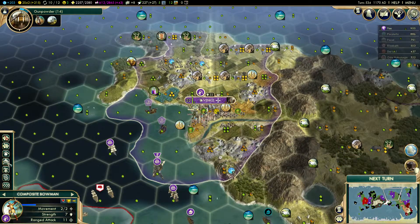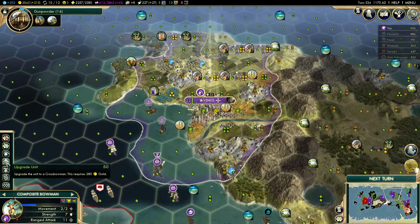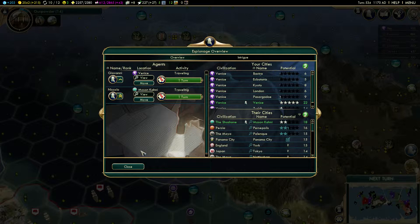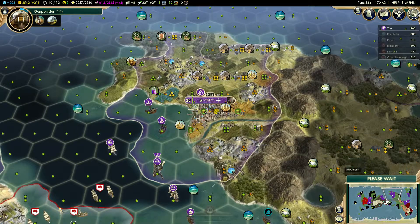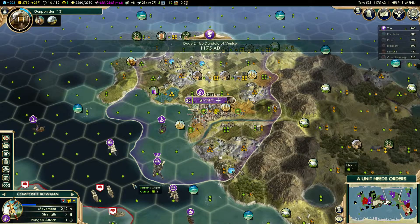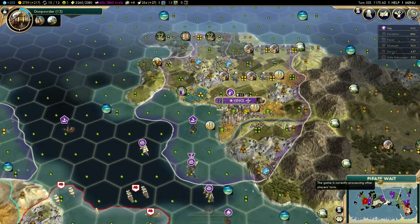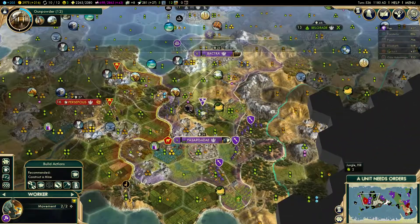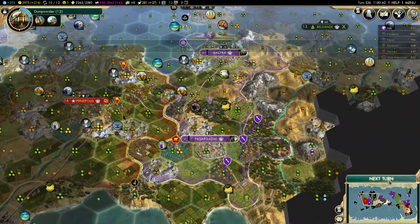We have a composite bowman here. I could upgrade him, but whatever. I'll send my spies — one to Venice — and try to steal something from the Shoshone. Hopefully that will be successful. We will see.